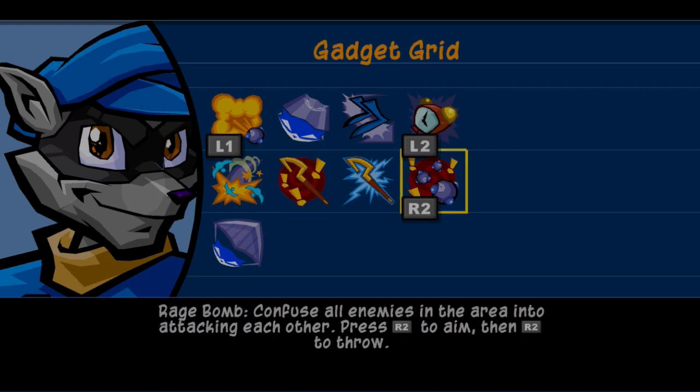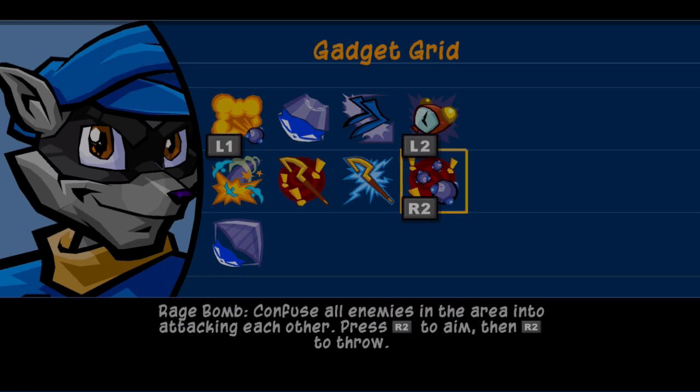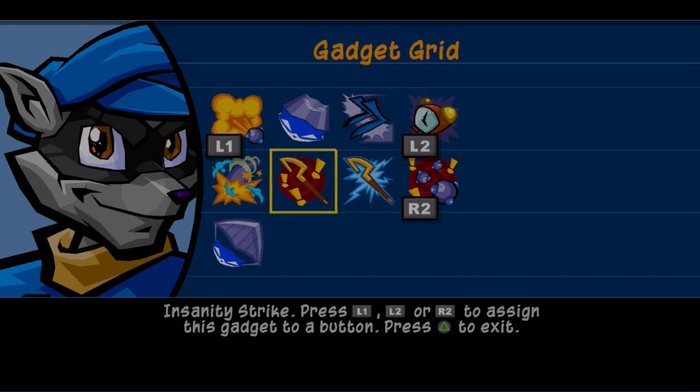The rage bomb is basically like a bigger version of the Insanity Strike. Whereas when you hit an enemy with the Insanity Strike they'll go after their friends and attack them until they're defeated, the rage bomb has a radius — like Bentley's bomb, since I think it's the only time Sly ever throws bombs in this game. This would honestly feel more like a Bentley gadget than a Sly gadget, but it will basically act like a bigger version of the Insanity Strike that can affect multiple guards instead of just one.